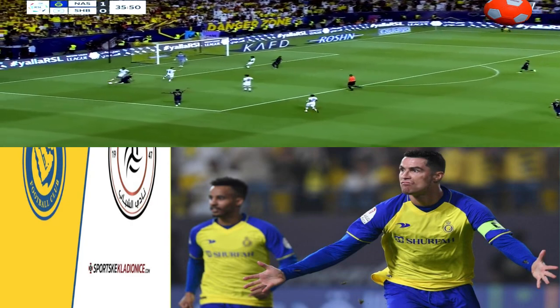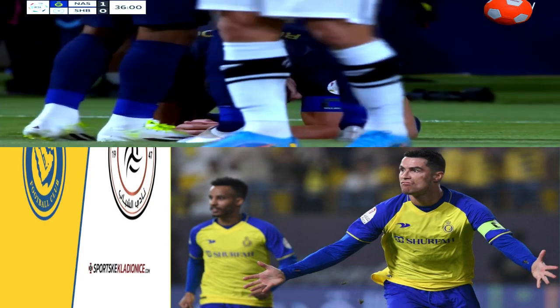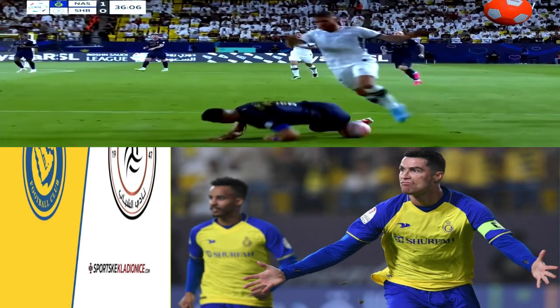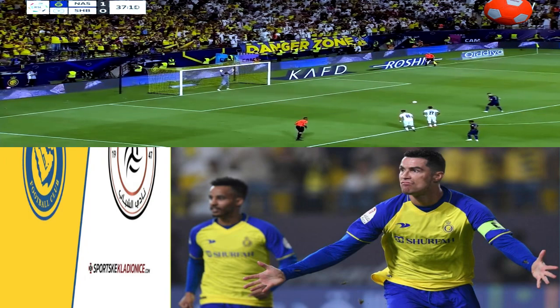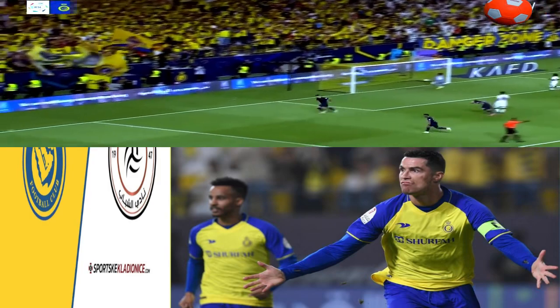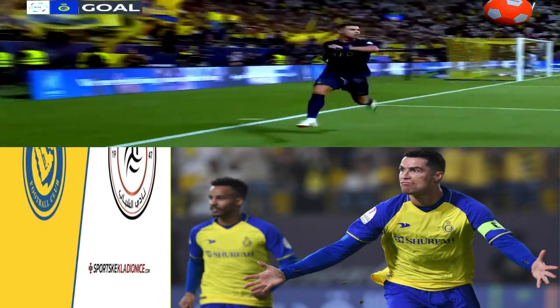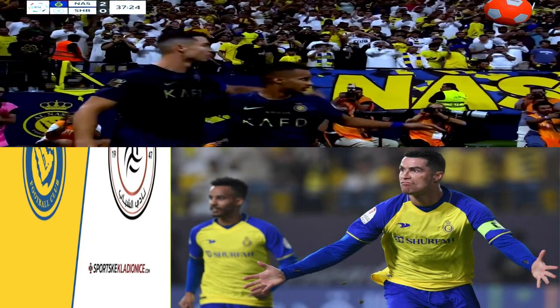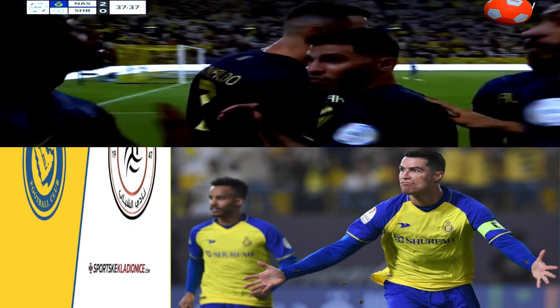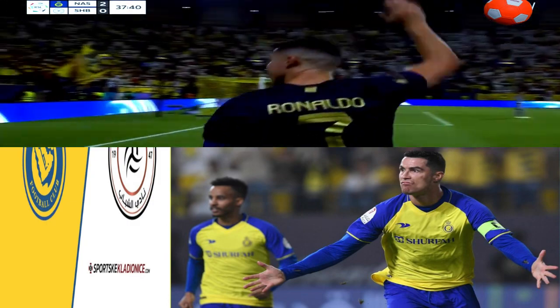Here comes Ronaldo into the box, down he goes — penalty kick, second one of the first half. Again, I think that's really clever play from Ronaldo. Karibe, I think, with the reverse pass into him, and he knows the contact's going to come. The keeper was nowhere near it. Take two — same outcome, same place. Kim got closer this time but not close enough. He thought he'd scored his second goal a little while ago, now he most definitely has. Al Nasser 2, Al Shabab 0.